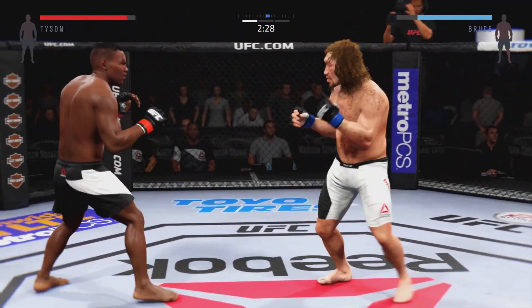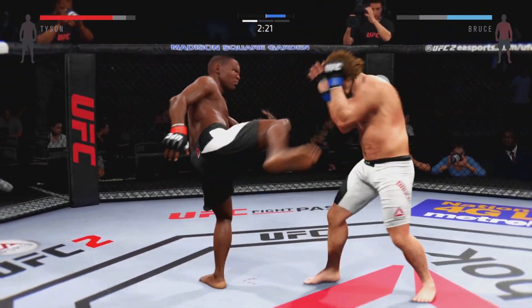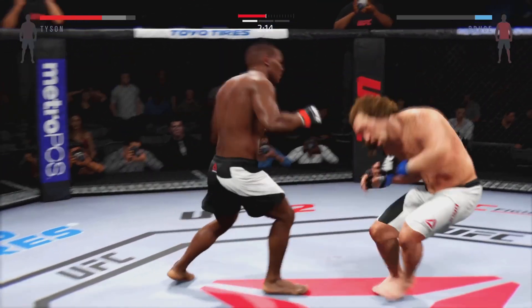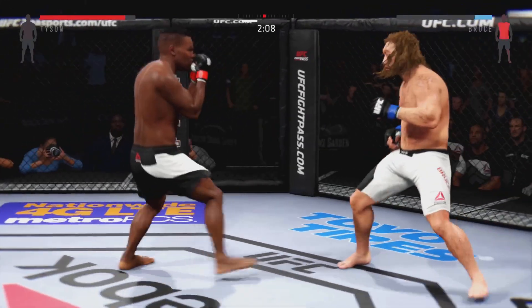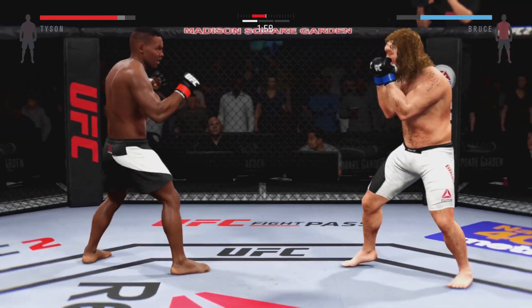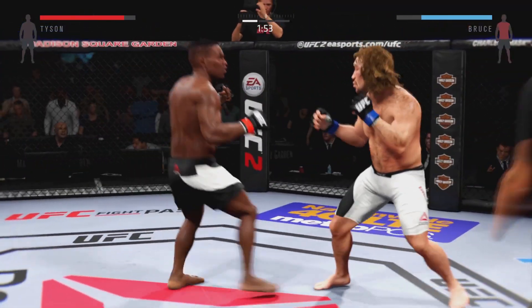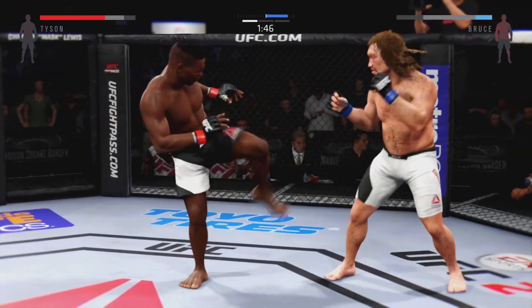Great punch by Gostok — right on the button. He's hurt, big shot to the liver. He is stunned. Hard straight punch. Strong jab. What a huge right hand.